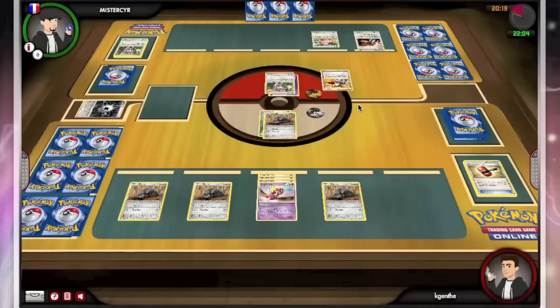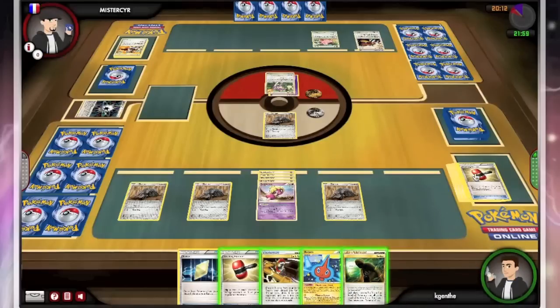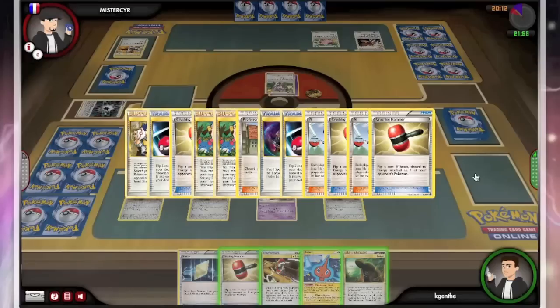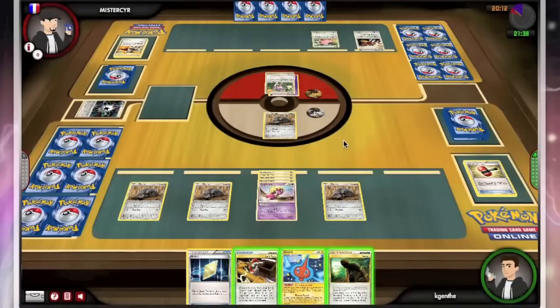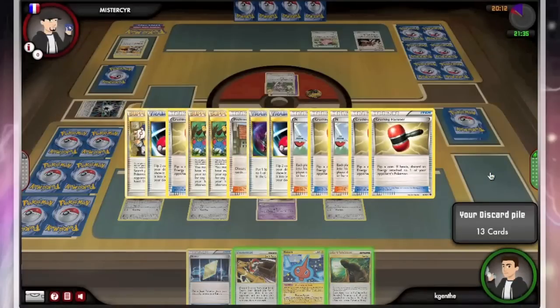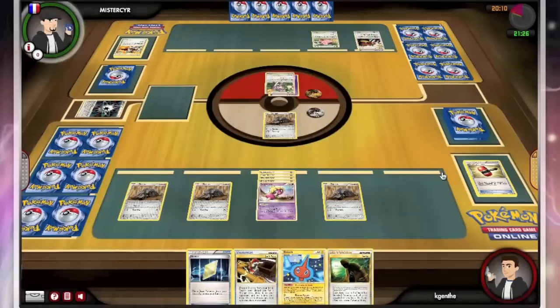My opponent is doing all right as well with the third Judge in as many turns. I will see that Seeker again, and I will be completely oblivious to the fact that I could just Seeker up my Smoochum and put a metal onto my Durant. I actually completely did not think of that at all — looking at it now it seems like a very obvious play. It absolutely never even crossed my mind.